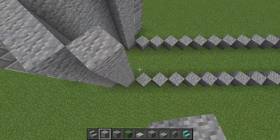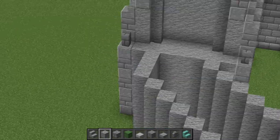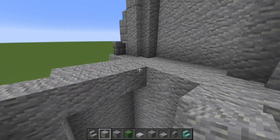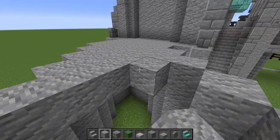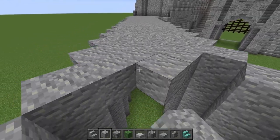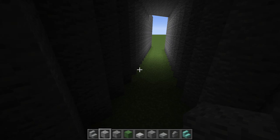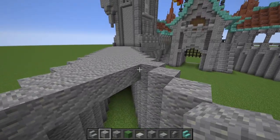The next step is just gonna be bringing all these blocks up to seven. Once we've got our diagonal wall like this with the three there over at the end, you can actually start filling this in with whatever you want to use as the floor. For now we're not doing interior decoration so we can just fill this in with andesite, and if you're doing this in survival definitely make sure to light this up down here.